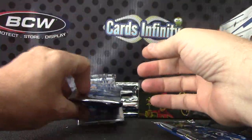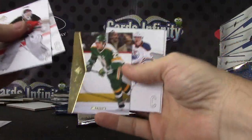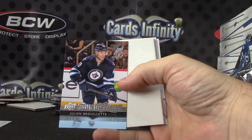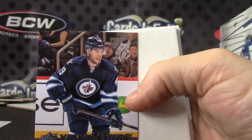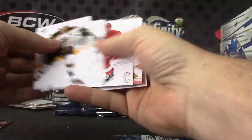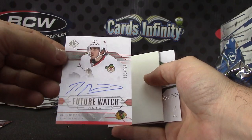Just the base. Just the base. Young Guns Julien Brule. Julien Cream Brule. Autograph — Philippe Danot, Dano, Dano probably. Philippe Dano. $9.99.